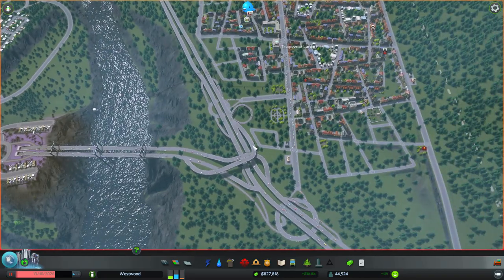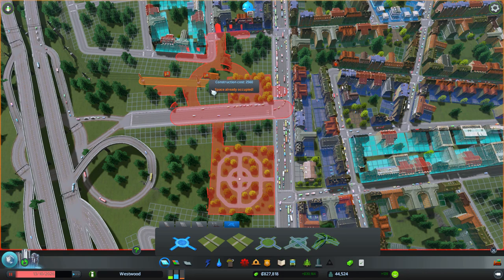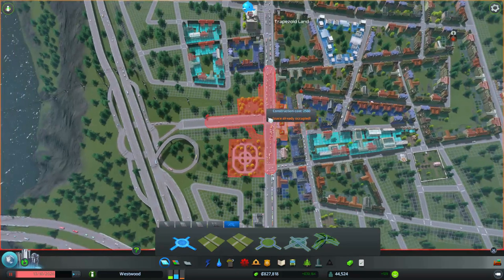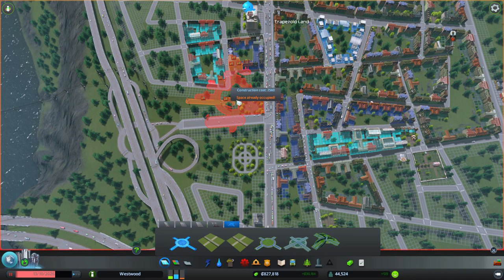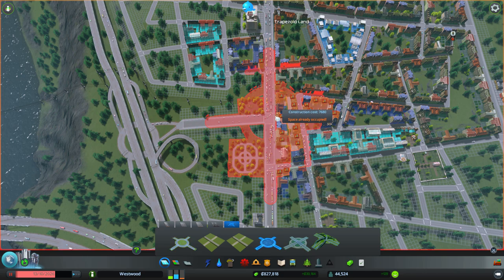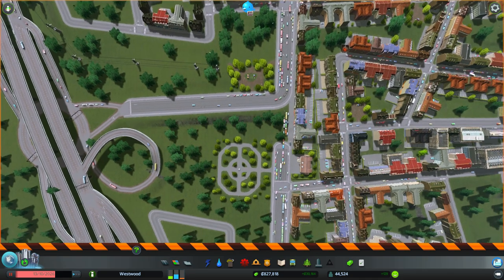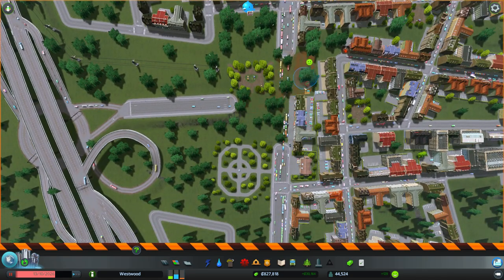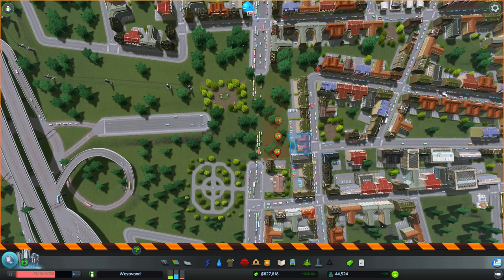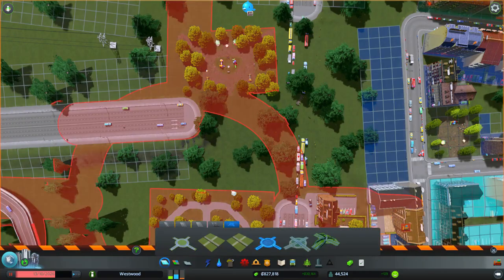Alright, so let's put some roundabouts in here. We've got this one which is small roads, and I could always upgrade the road — mostly I'm looking at the size of the circle. There's a highway-sized one but that's too big. I think we're going to do them custom — that's probably best. We're going to have to delete a lot of stuff to get this to work, but we have to do something about the traffic. The traffic has become such a nightmare that we gotta do it.